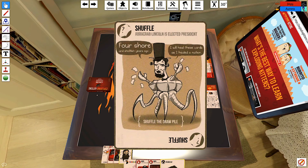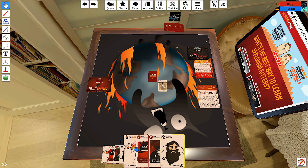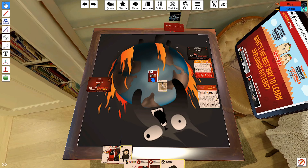Players joke around with card art — one card looks like 'Crab Lincoln' combined with a squid, prompting them to riff 'Abra Abra Crab Lincoln' repeatedly. After the jokes, they shuffle and take a card, stealing another from the opponent.